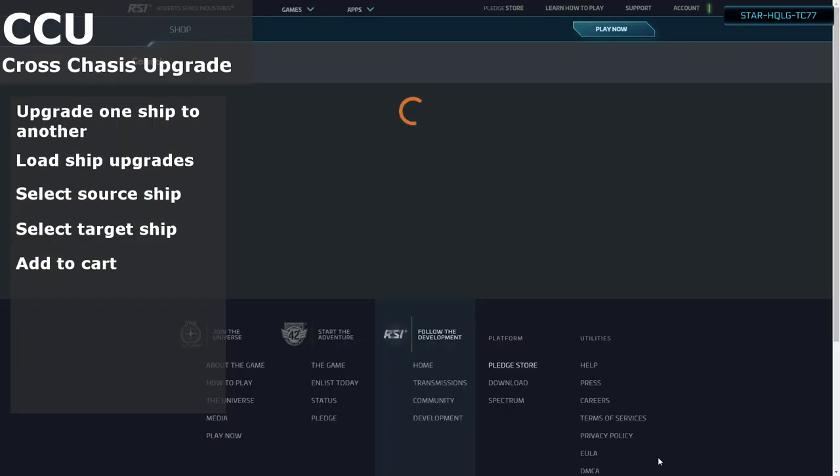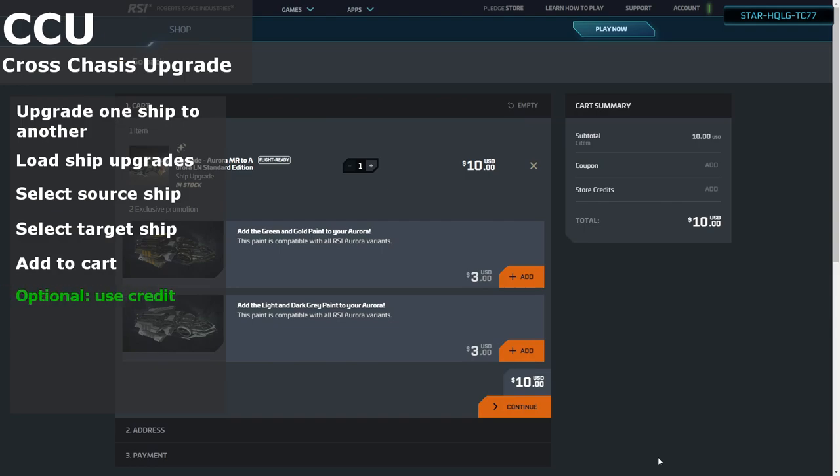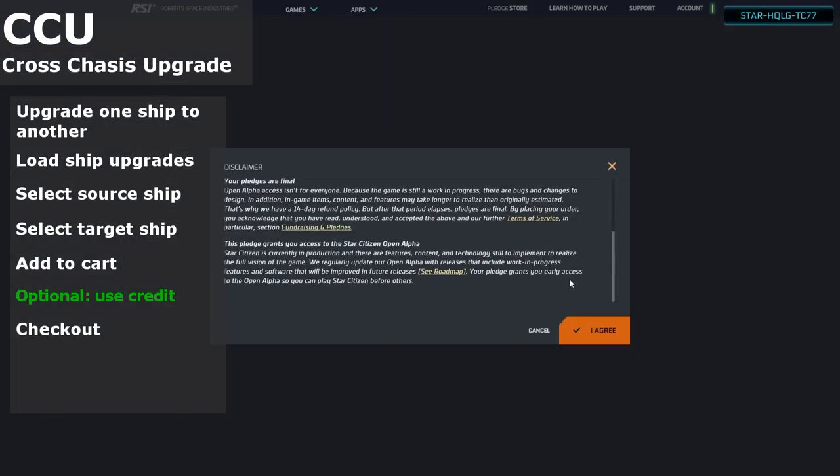Once you have added it to your cart, you can proceed through the checkout. You can then also use store credits in most cases, except for war bonds. Once the checkout is complete, you will need to head to your hangar and apply the upgrade.